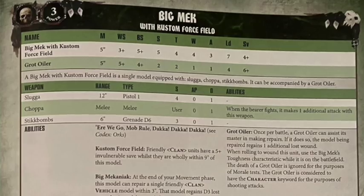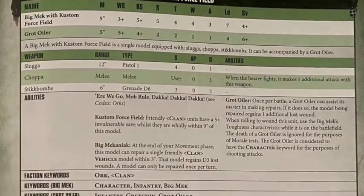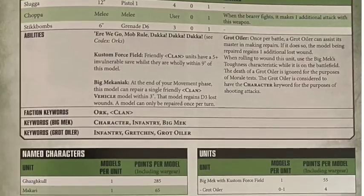The Big Mek with Custom Force Field has found his way into this book. I think that was an index inclusion that would have gone to Legends because he wasn't in the codex, so it looks like they brought him back. He comes with a slugga and a choppa and some stikkbombs. You can buy a Grot Oiler for him - that's 55 points - and he gives a 5+ invulnerable save, so pretty interesting, and obviously he's a mechanic as well.